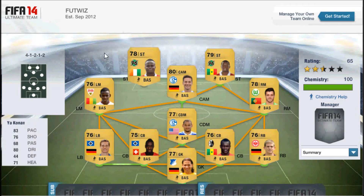Up front we've got Jokonen, the Ivorian from Hanover, and he's got 83 pace, 80 dribbling, 76 shooting, as well as 71 heading. So he's got pretty good all-round stats for a striker and he's a pretty good option to start your team out with if you're on a tight budget.